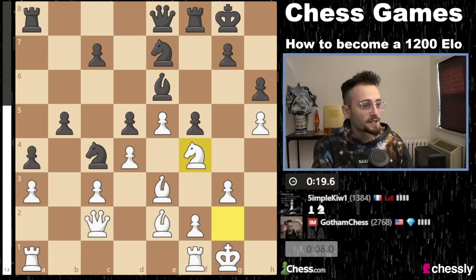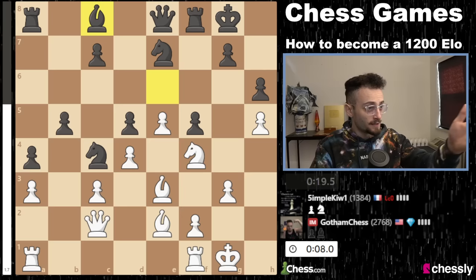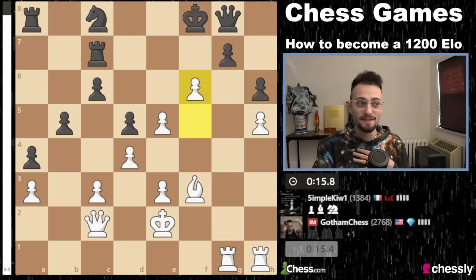So how do you beat a 1400? Still attacking — attacking was the way to go. If you're 1200 and you want to beat somebody 200-300 points higher than you, you still got to attack. But you are going to lose games like this and it's going to build your resilience and build your character because these people are so resilient. This person did not go away. It took me, rated 2760, like 35 moves to finally crack through their defenses. This was not easy at all.